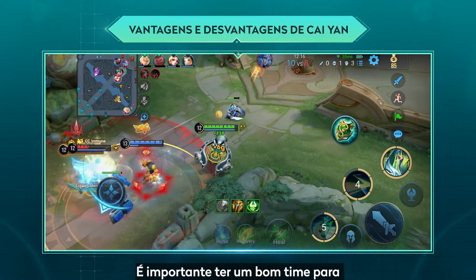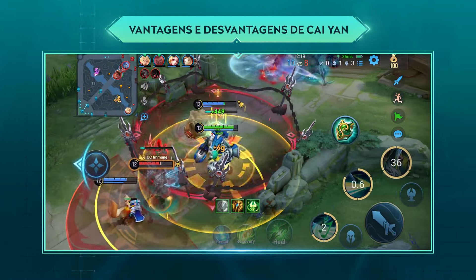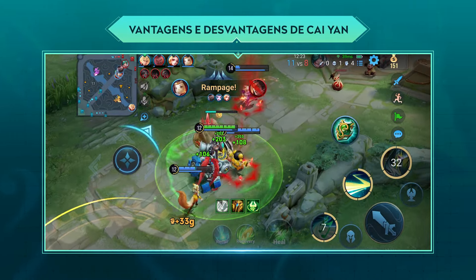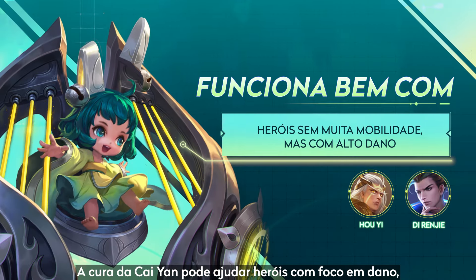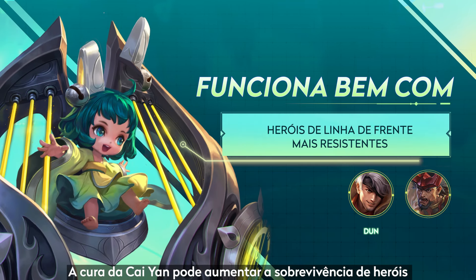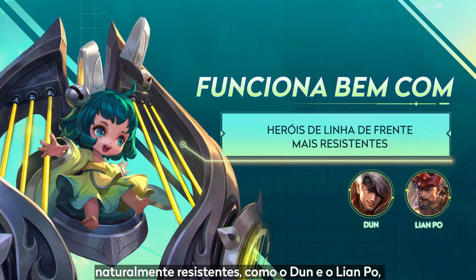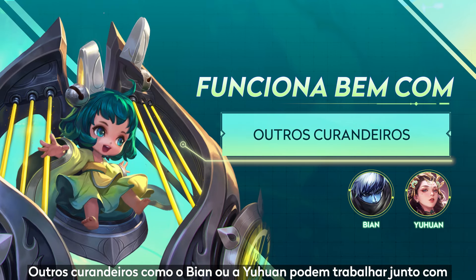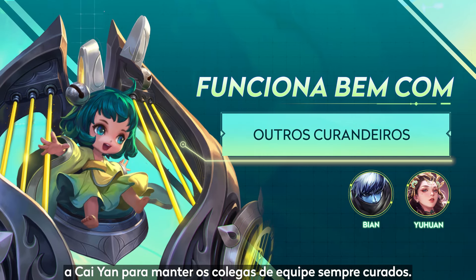It's important to have a good lineup so Cai Yan can maximize her advantages. Her healing can aid damage-oriented heroes like Hou Yi and Dai Renji. Her healing can also boost the survivability of tanky heroes like Dun and Lianpo, keeping them alive to soak up damage. Other healers like Bian or Yu Huan can work with Cai Yan to keep teammates topped off.